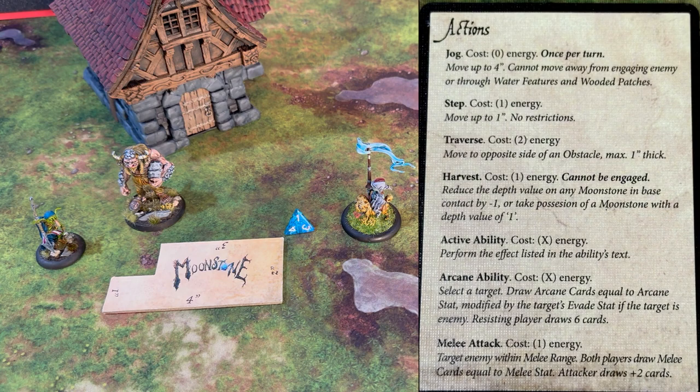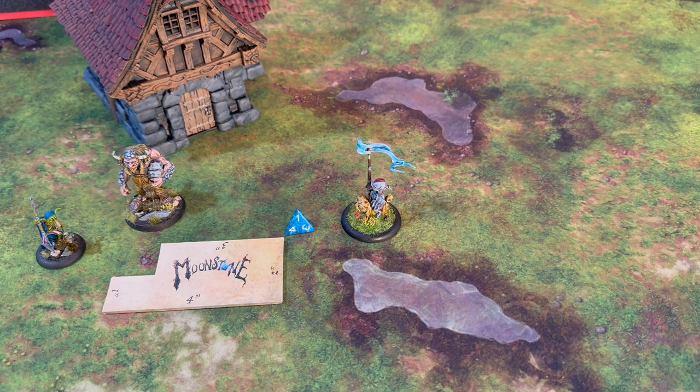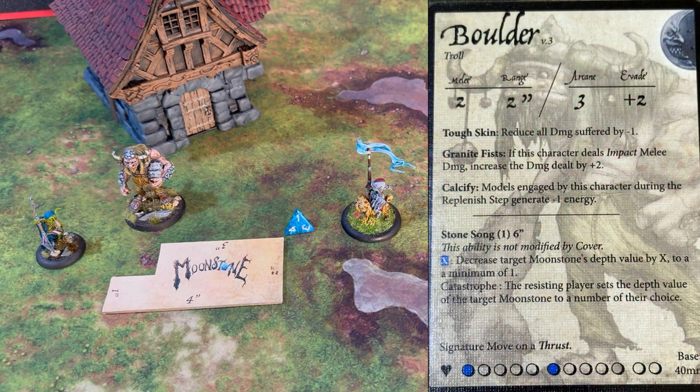As you can see on the card on the right, the step is a one-cost action — it costs one energy to move one inch. So he can take steps until he gets out of Boulder's range, and then he could make his jog. We also have another ability called Traverse, which allows you to jump over obstacles. You have a harvest action, which allows you to pull Moonstones out of the ground, an active ability, an arcane ability, and a melee ability. The arcane, active, and melee abilities are all listed on your card, and there may also be passive abilities that influence what your character can do. Everything gives these characters a lot of flavor and color.